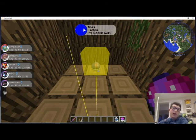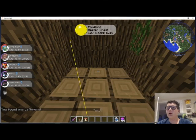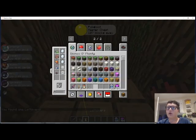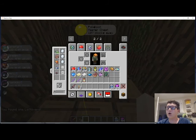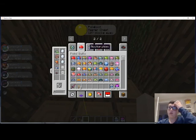This Master Chest does not have a guarantee to give you a Master Ball, though. It can give you many things — for instance, right there it gave me Leftovers, which is a very good item that makes your Pokemon gain health over time. There are many different Pokeloots: a regular Poke Chest, an Ultra Chest, a Master Chest, and a Beast Chest. You have a chance of getting a Master Ball, but you can get a ton of other things like Leftovers.